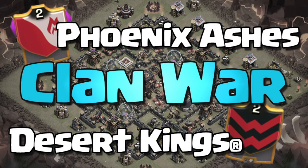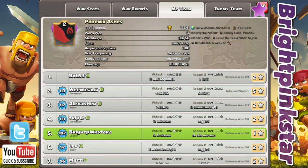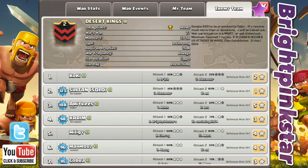Hi everyone, it's Bright Pink Star. In this video I'm going to cover a war that Phoenix Ashes had recently with another clan called Desert Kings. As you can see, we're a level two clan in Phoenix Ashes and we've currently got 17 wars won, and Desert Kings are also level two but they've got 27 wars won.